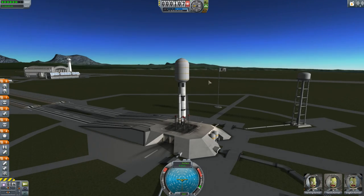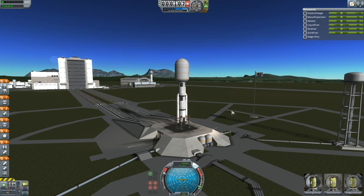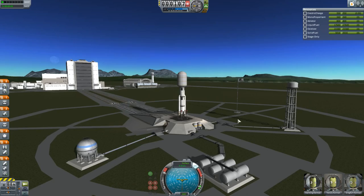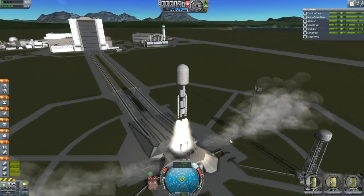If you don't remember from the last episode, we've captured a rebel pilot and we need to bring him in. So this is my prison transport — basically a space prison bus is what it is.